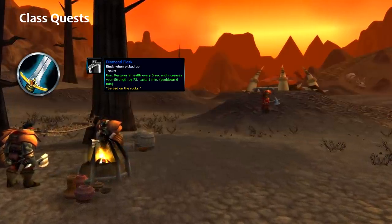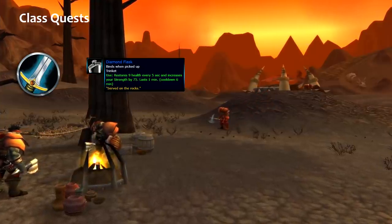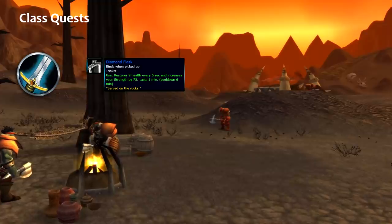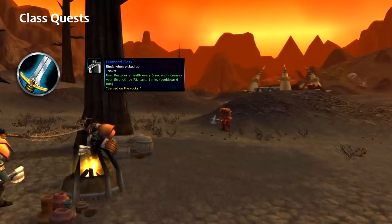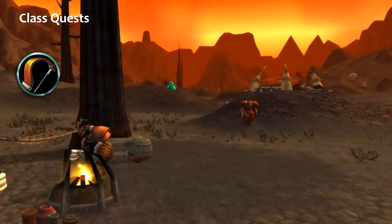For example, on Ragnaros you pop the flask and for one minute you have an extra 75 strength, which is 150 attack power. So make no mistake here. The second quest which is important in my opinion is the hunter quest.